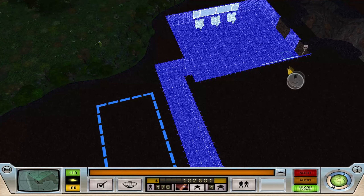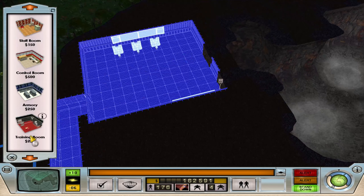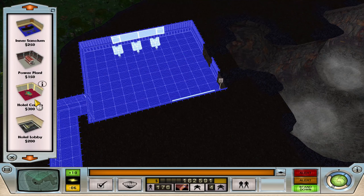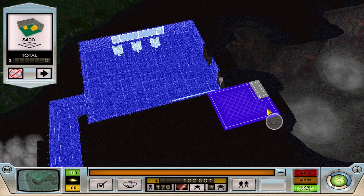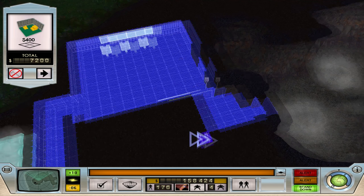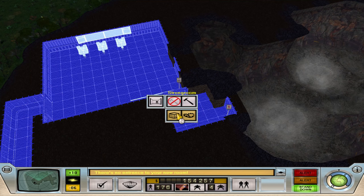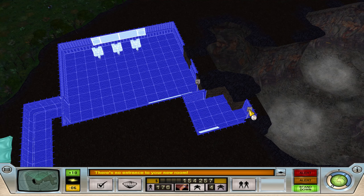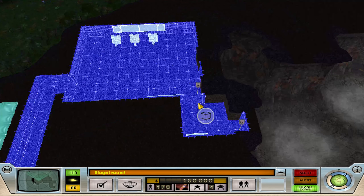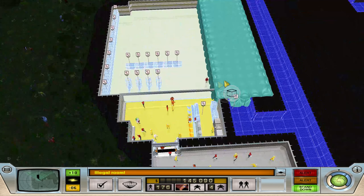I'll probably have a small strong room just off the corner here. I won't even bother putting a major door on it — just a single. Purchase order confirmed. If they get up to the control room, they're going to get into my main lab, aren't they?